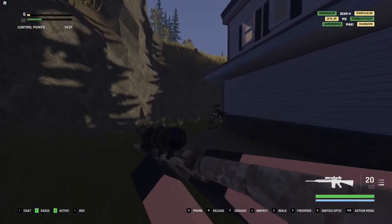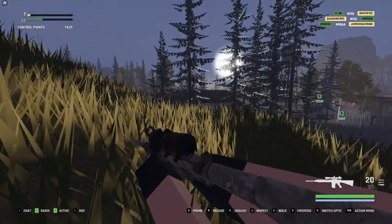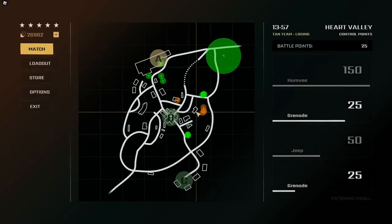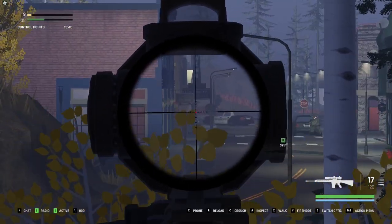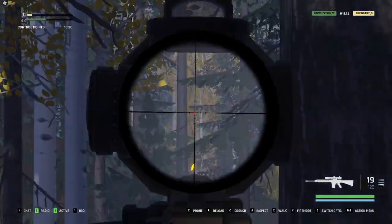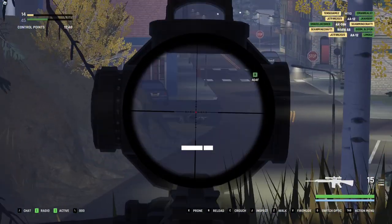Also, when you aim in, you can't see the green dot, which is another weird feature — I think that's a bug. I wish it was a little easier to tell if it's your teammates or not, but then I figured out there are literally different uniforms for the teams, so it's actually pretty easy to tell. I shot this guy in the head five times and he didn't even take a single hit, which is very hilarious. Hit registration in this game is still a bit buggy.